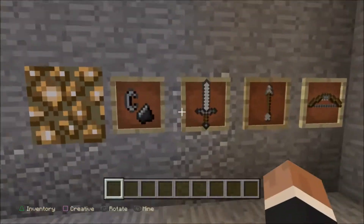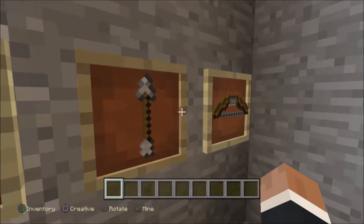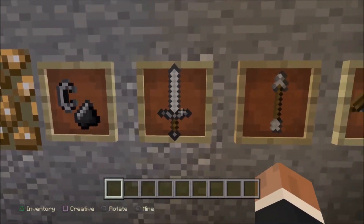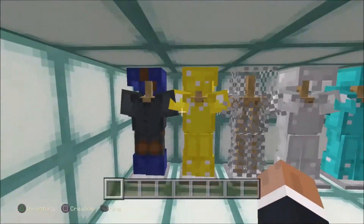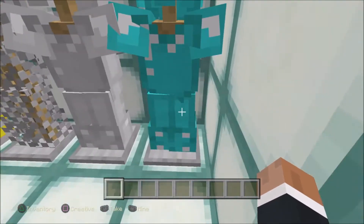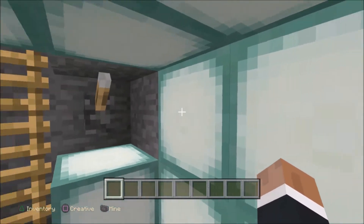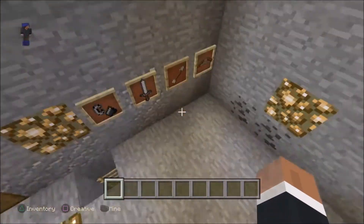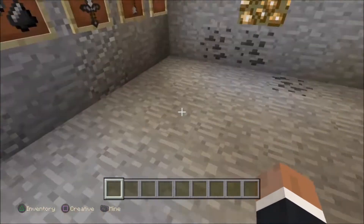Batman loves secrets, am I right? So there are ordinary things, all pointing upwards. But what's this? A secret room! The Batsuit — gold, chain, iron, and of course, diamond. This can also act as a bomb shelter, so if someone's invading, pull a lever. It's just really tiny, but that's pretty cool.